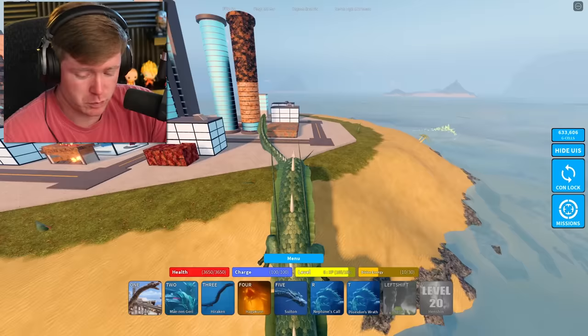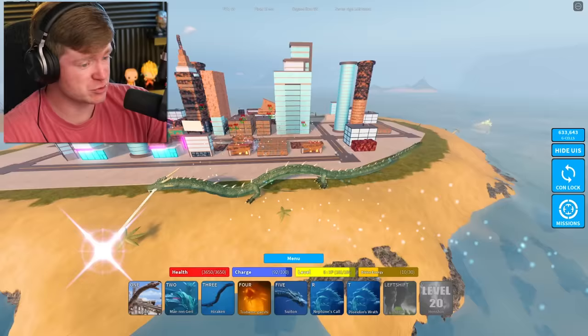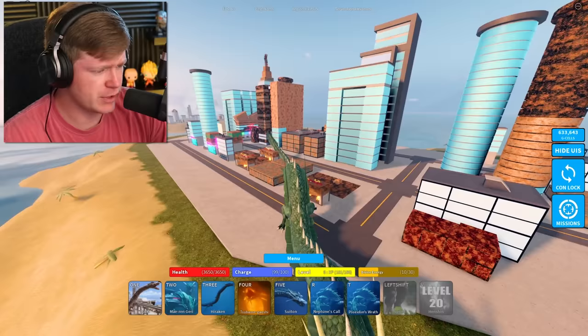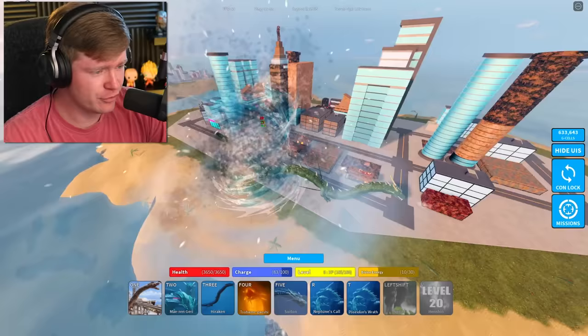Let's go ahead and hit that Harakun. The four move — oh my goodness, was that a sword? Look at my mouth right now. My boy Manda's got a sword sticking out of his mouth. I kind of just put it away. What about the Saitan? It's a water tornado — that is a very cool move. The tornado is still here, this is sick.